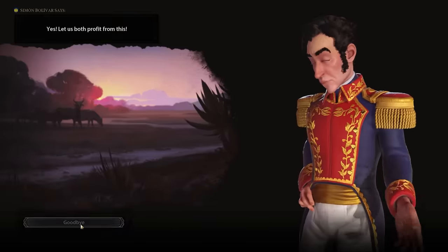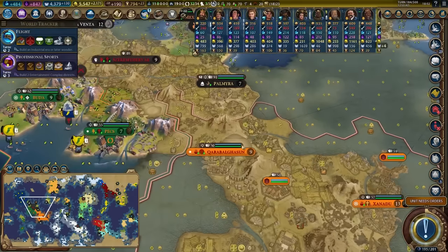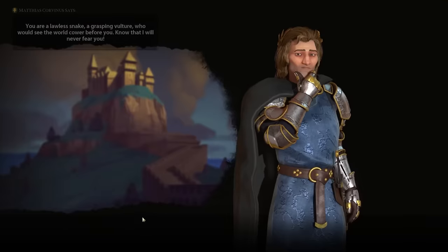I think I'm going to take that 33 gold per turn for peace. I'm going to select our next target — who do I think looks like they have a fairly exposed empire where I could get a few pillages? Honestly, Hungary is a likely candidate, so I'm going to go ahead and denounce Hungary.